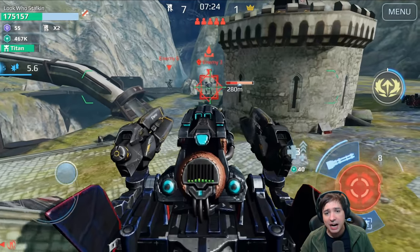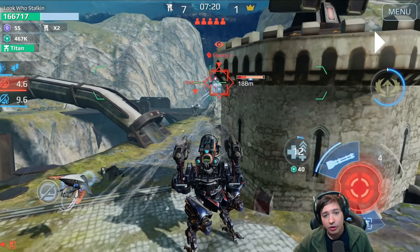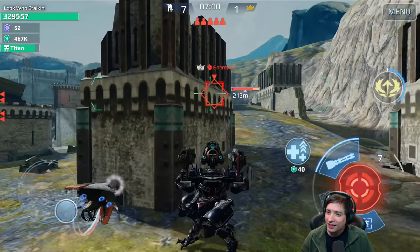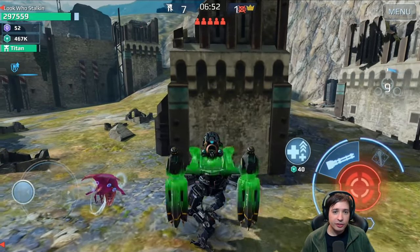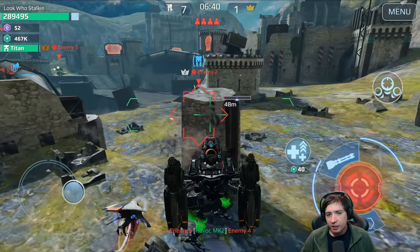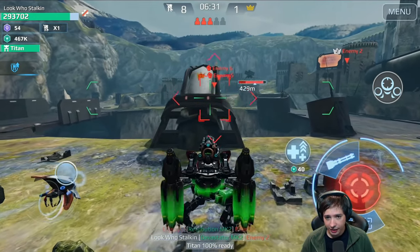Doing the same thing again — activating the active module and bam, this guy loses about 60% of his health. However, he had the counter to me: my resistance is down, my healing is gone, and he happened to have lockdown ammo. I wanted to walk around the corner but he countered me hard because I had used my ability and had no resistance. That was a nice counter — thank you for showing me I'm not invincible. So let's go around the corner and bait this guy's ability. He doesn't want to take any more Devastators or Rockets to the face, so he started to fly way too early. I walk behind cover, bait and wait out his ability, and then kill him afterwards with absolutely no problem.